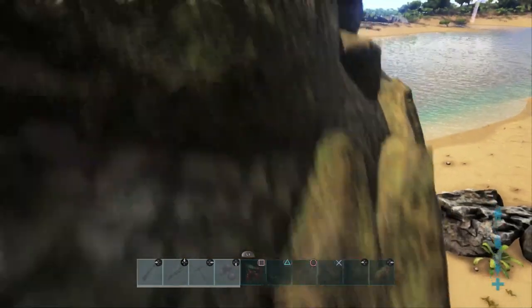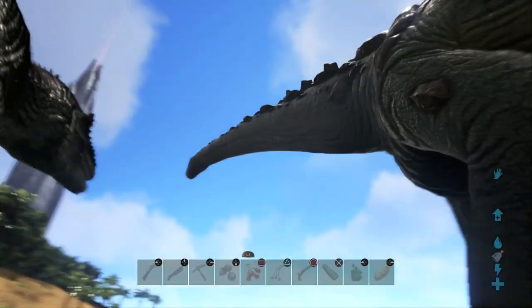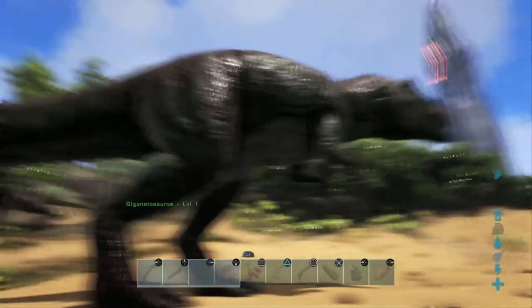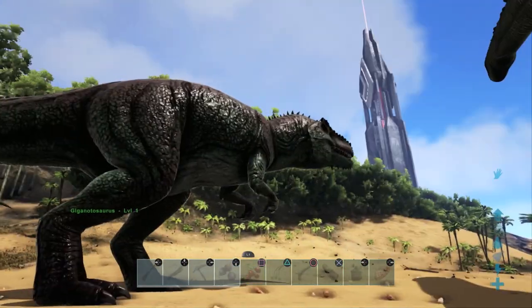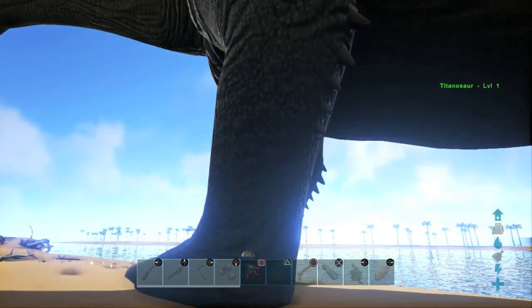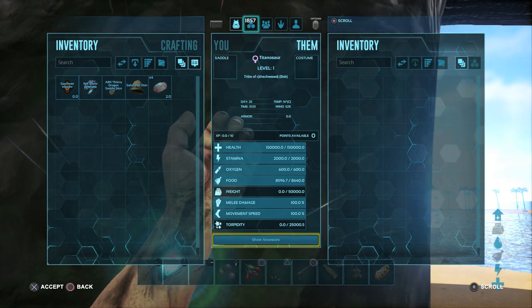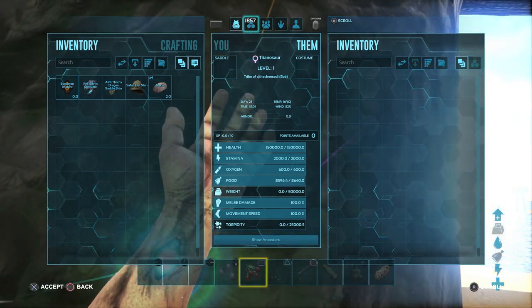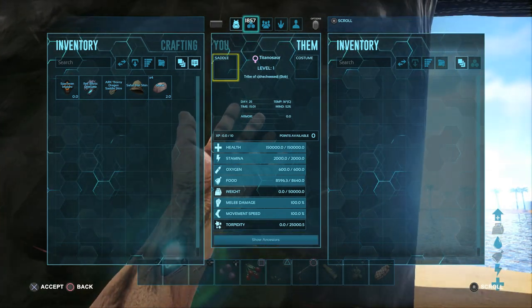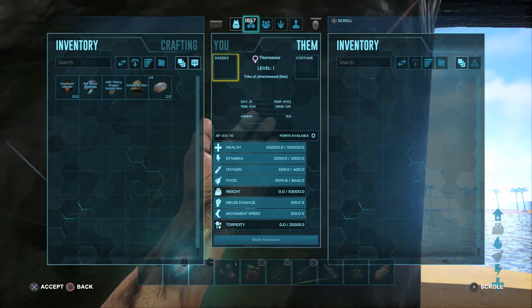We're gonna take a very big fall here but we're not gonna take any damage because we are invincible. You can see that he's gigantic in comparison to the Giganotosaurus — the Giga is like a fly to the Titanosaur, he's just gonna have no effect on him. So like I said, we will be looking at their health, their stamina, not so much their oxygen and food, but their weight, their melee damage, and their movement speed.